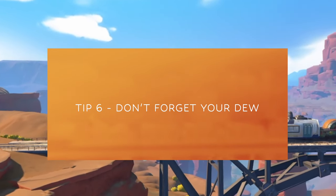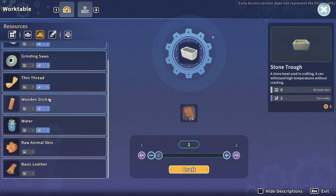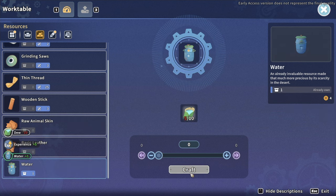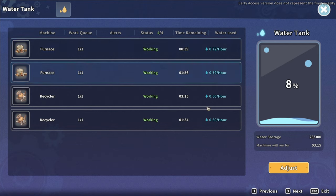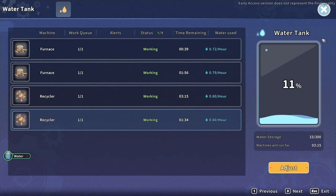Tip number six: don't forget your dew — and I'm not talking about Mountain Dew. I'm talking about the water dew that comes off rocks and plants. Your dew can be used to create water at the work table, and you can apply that water to your water tank for free. Now you can buy water from Burgess, but it costs. Why do that when you can get water for free? It may not fill your tank up much, but it helps.